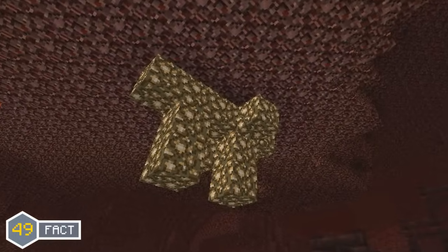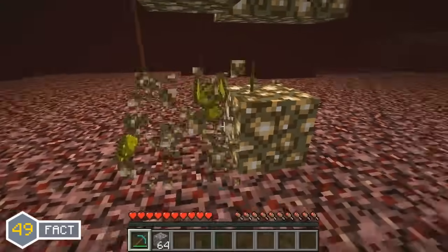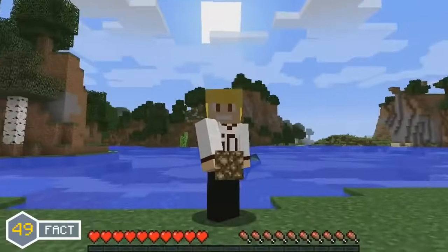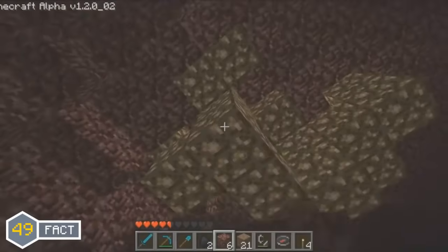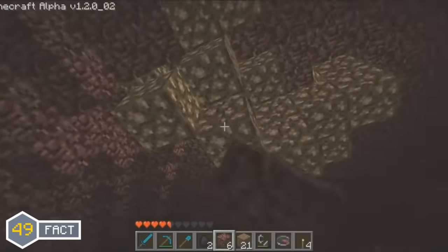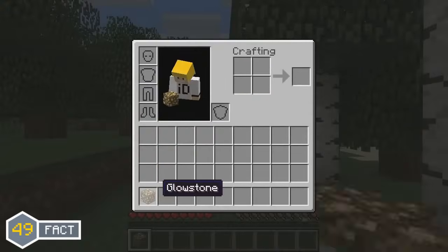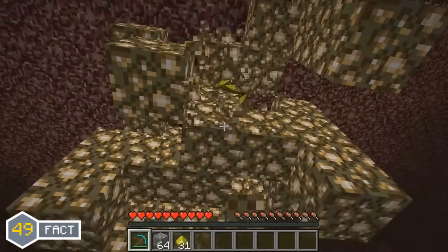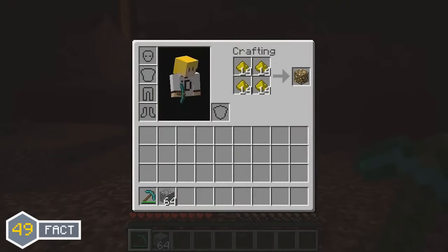Glowstone was added in the Minecraft Alpha 1.2 update, but it was actually a lot harder to obtain because the amount of glowstone dust dropped when mined was different. From Alpha 1.2 to Beta 1.5, mining glowstone would only drop 1 glowstone dust, and since you needed 9 glowstone dust to craft glowstone instead of 4, it was much harder to obtain. But in the Beta 1.6 update, the amount of glowstone dust dropped was changed to drop 2 to 4, making it a lot easier to craft.